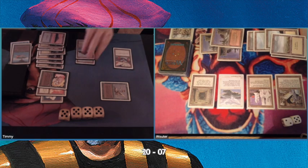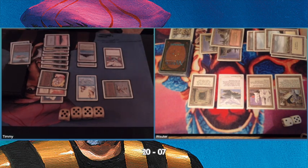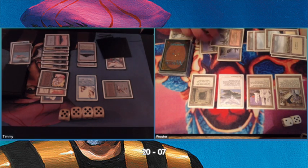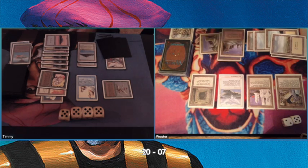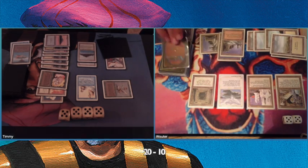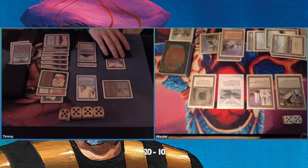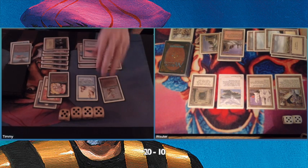I found a Mahamoti Djinn — a 5/6 flyer. Now Wouter has a serious problem and he only gets to untap one land. He's gaining life, so he's back to ten. I can't kill him yet next turn. What he needs is just a Swords to Plowshares — it doesn't matter how much life he gains, that's not his agenda. He's passing turns, so things are looking good for me. But a Swords is an instant, so it really says nothing.